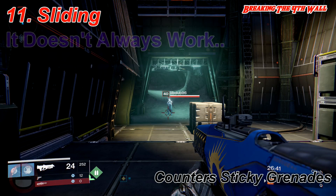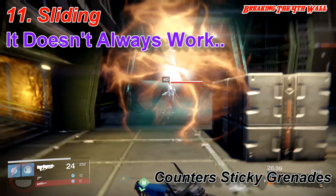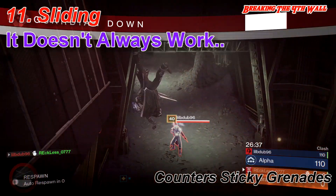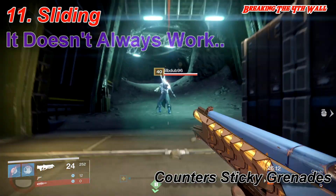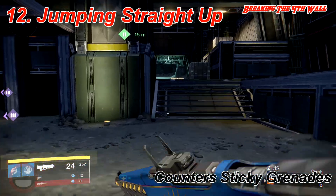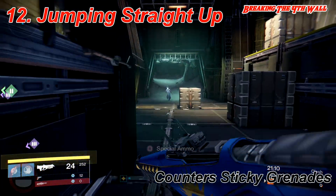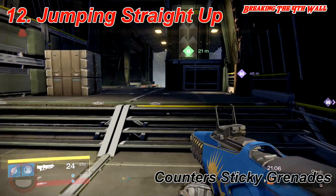Number 11 is the most iffy out of all of the things that work, and that is sliding. It may or may not work depending on if the person throwing the sticky grenade actually overthrows their grenade. Even though sliding doesn't always work, somehow, someway, just jumping straight up in the air does.